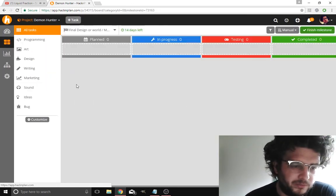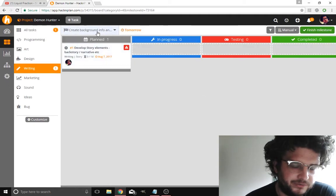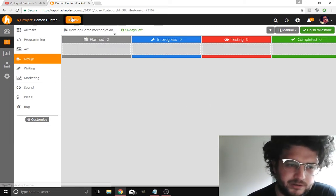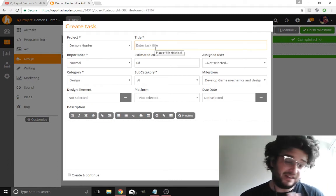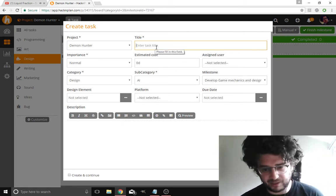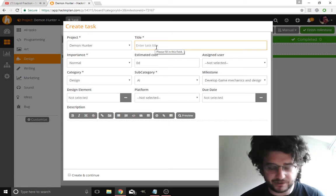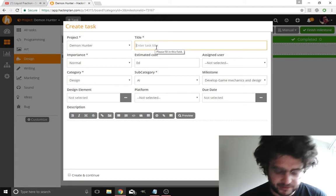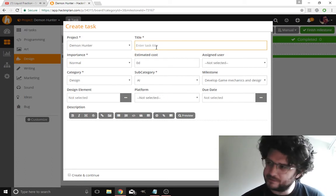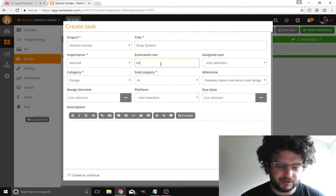We've got one task so far. Let's break this down a bit more — develop design. Another case of just breaking stuff down. Combat system, that's important — I'm just going to have it as a shooter. I probably want to have a shop system. Estimated cost is probably going to be a day max. Category is mechanics.